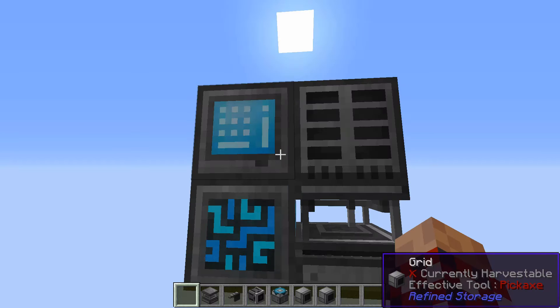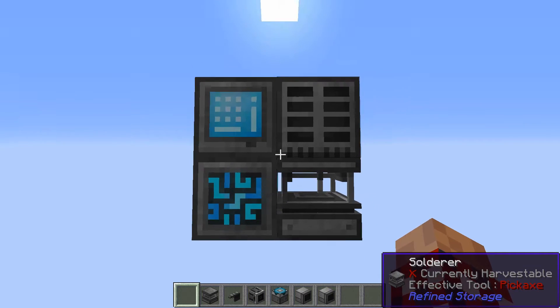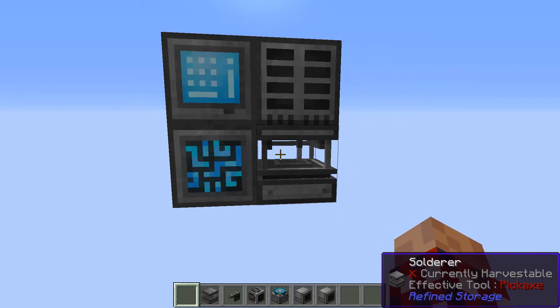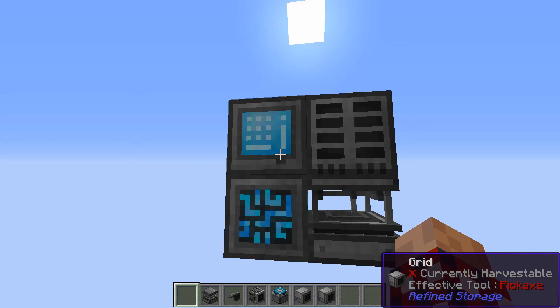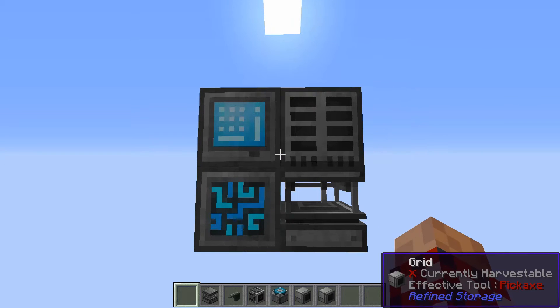Let's take a look at what we've got already. We've got the basic setup that I showed off in the getting started spotlight. We've got the controller here with the solderer, the disk drive with some storage disks in it, and the crafting grid so we can see what we need. That's a lot of good stuff in there, which is great — but we want to make stuff this time.